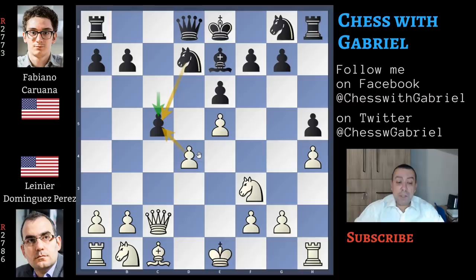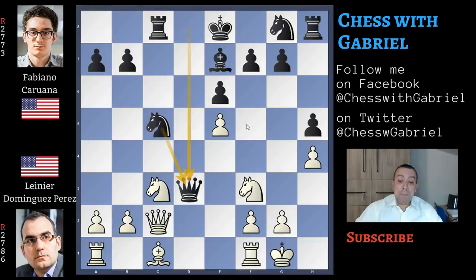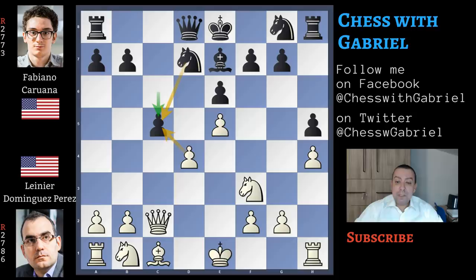The most common continuation would be to capture. Let's watch what happens if white captures with d4 on c5, not played by Dominguez Perez. Then the knight will recapture, knight to c3, rook to c8 also watching the queen. Short castle — best idea. Queen to d3 and black will force a queen's exchange, with white having a small advantage but of course the game is completely open. But Dominguez Perez is not interested in this position and in this small advantage.